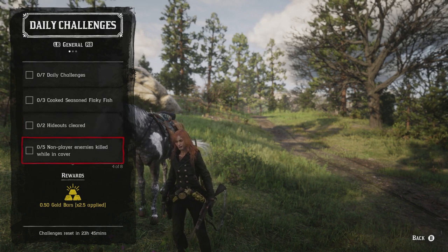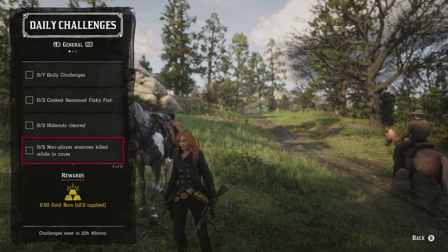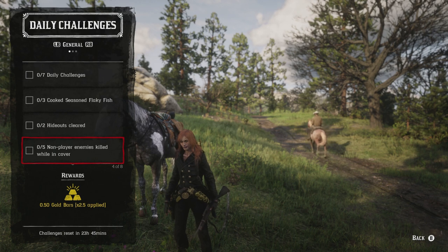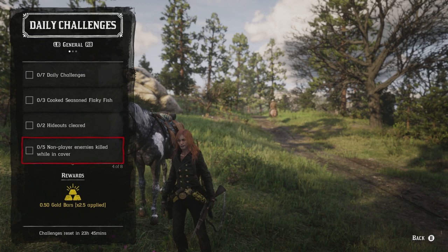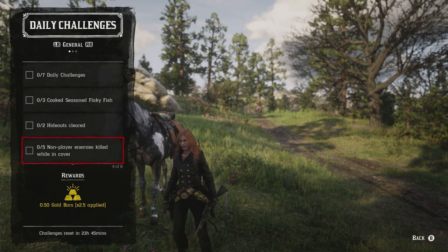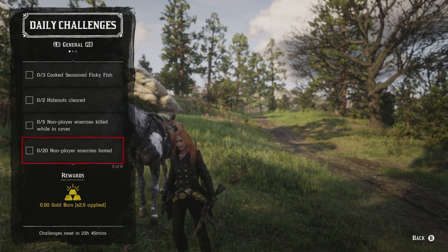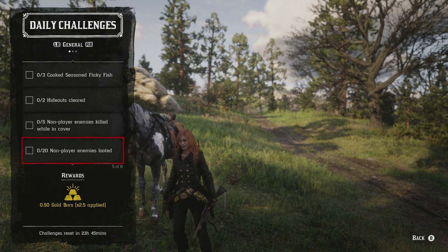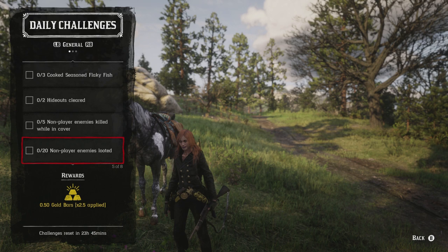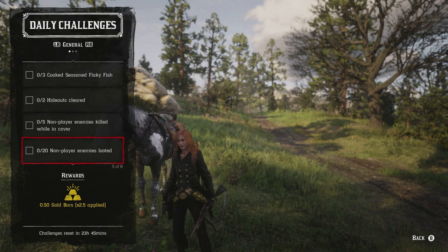For non-player enemies killed while in cover, just hide behind a rock or tree, get them mad at you. You can do this at Thieves' Landing, with a bootlegger mission, or during a gang hideout — whatever method you prefer. The 20 non-player enemies looted challenge pairs well with the gang hideouts, so all three challenges — gang hideouts, enemies killed in cover, and enemies looted — can essentially be completed together.